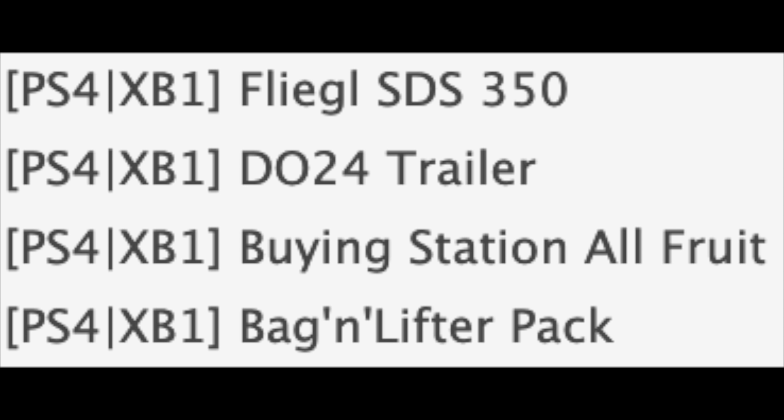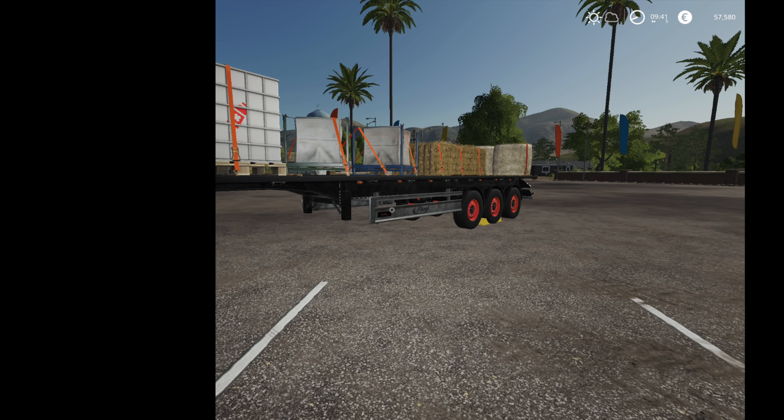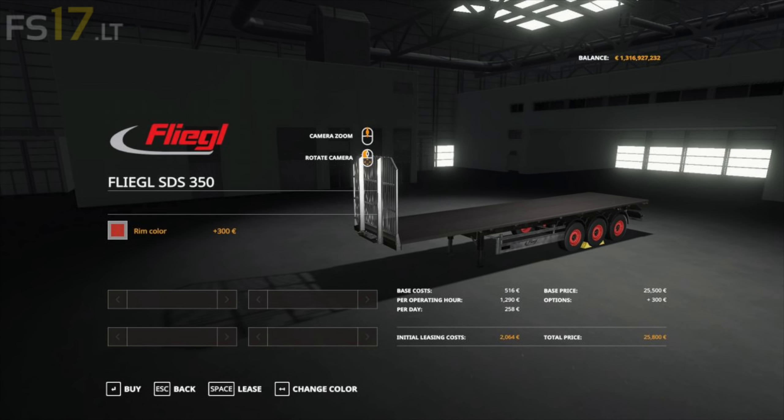Also in console testing is the Flegal SDS 350. This is a semi trailer — basically a bell trailer — so you can lock down pallets, bales, anything like that. I'm sure you could figure out a way to get vehicles on here too. This has been out for PC as an unofficial mod for a while, and I'm very excited to see it coming to console.